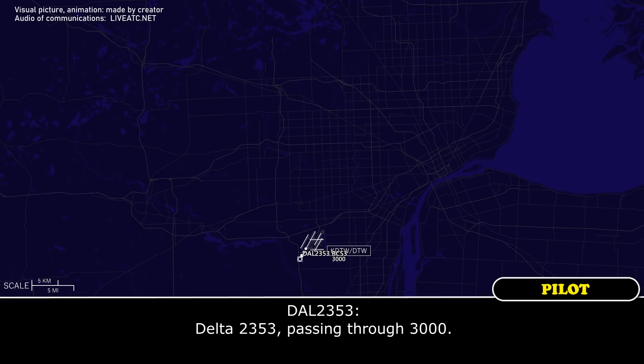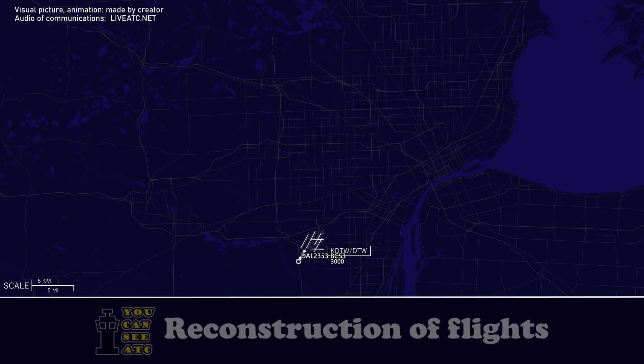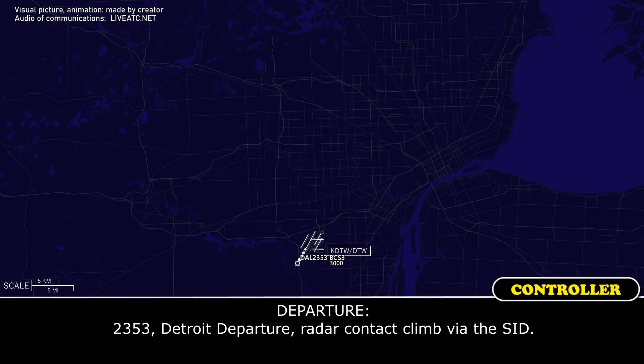Delta 2353 passing through 3000. Delta 2353 to check Marsha, radar contact, climb to assist. Delta 2353 to departure, radar contact, climb to assist.